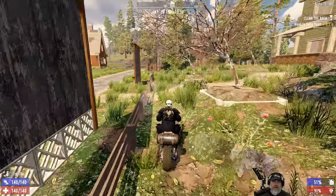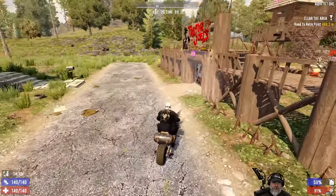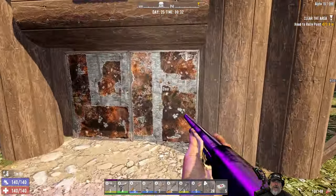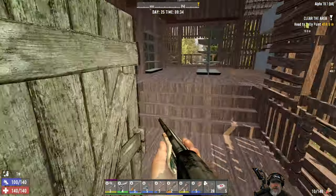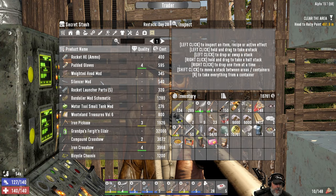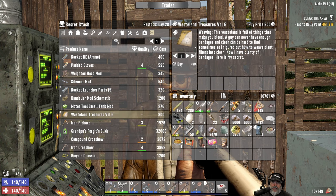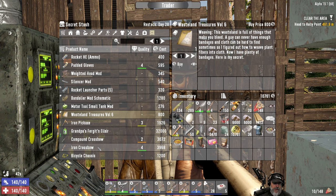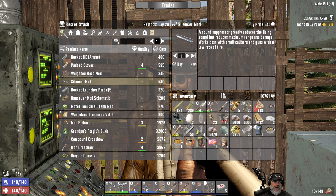We've got a quest to do that's just right across the street from Trader Joel. We've still got a minute and seven seconds left — let's just run up there really quick and see if he's got anything good. Hello Trader Joel, let's take a look at your inventory. Secret stash first. We're going to probably buy the silencer mod. Weave plant fibers — we should get that for the achievement, that would be nice. We're almost certainly going to buy that.